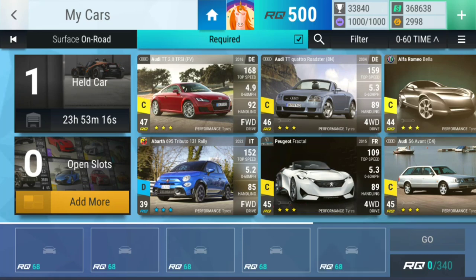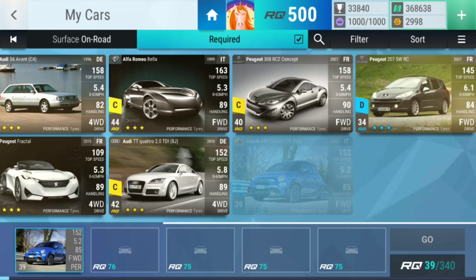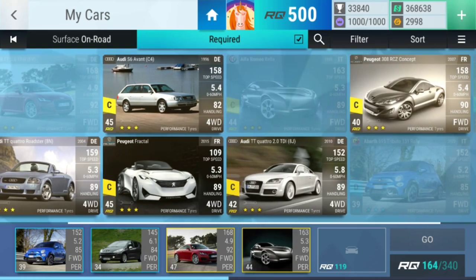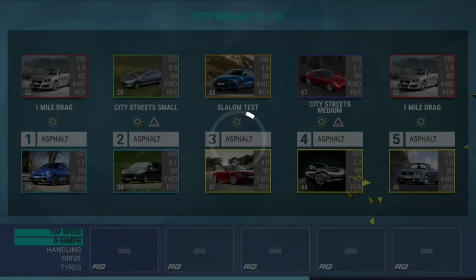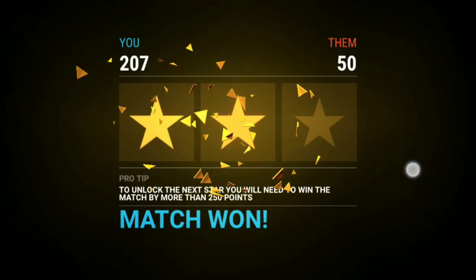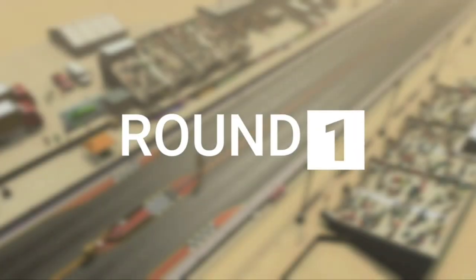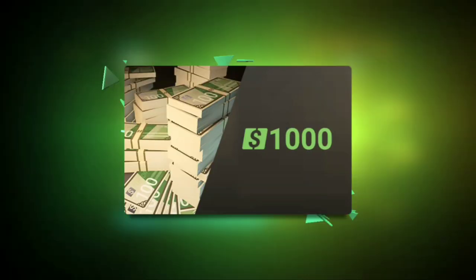Filter state is fully upgraded. A one mile drag — but I think you are gonna be fine. City street's small — let's go for this one. A slalom test — let's just be safe and go for that one. Then a city street's medium — let's go for this one. And then a one mile drag — let's go for this one probably. I think if there is a problem it's gonna be this one, but I know how to fix it — by using you. I know for sure it will get done. Look at this. Easy, let's freaking go.